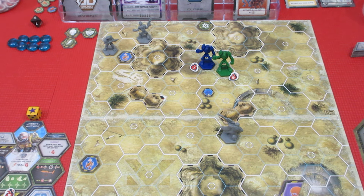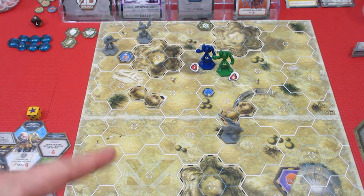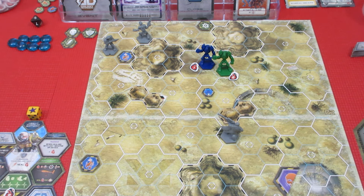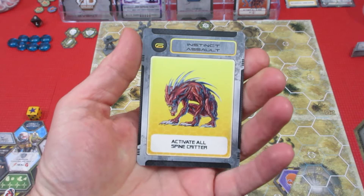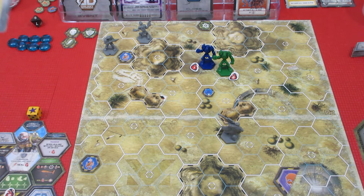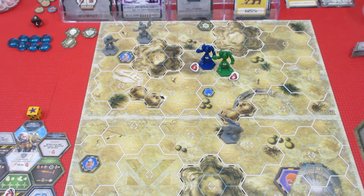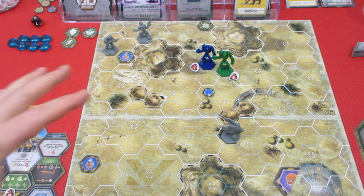That gives us another piece of the alien puzzle — we have two now. Remember, we need four to cash it in for a reinforcement. We have an action remaining but there's nothing we can do with it, so we're just going to stay there. That's the end of the sniper's turn. And our next close encounter card is 'Activate all spine critters' — we don't have any spine critters. Unbelievable — we just completely and totally locked out this time.